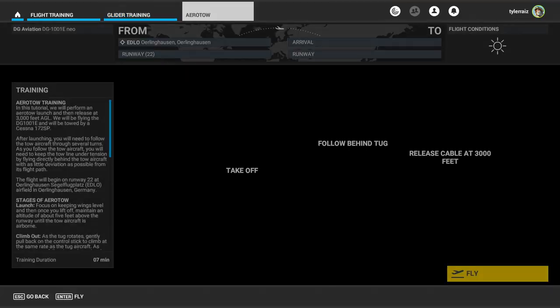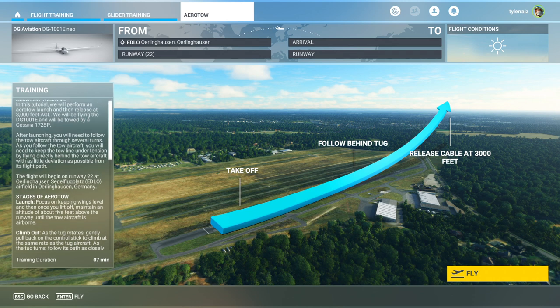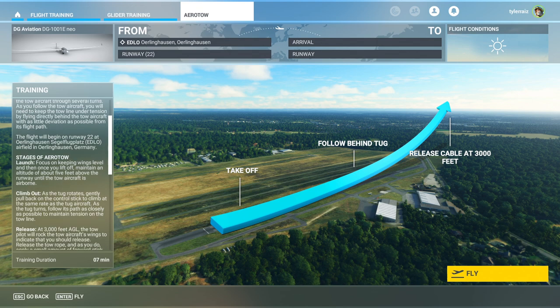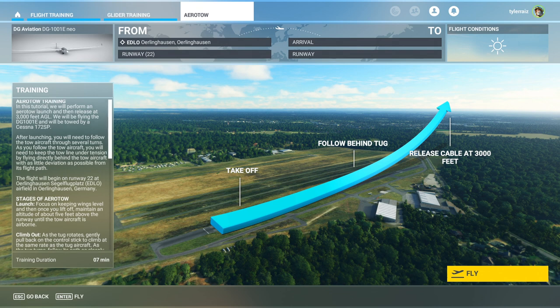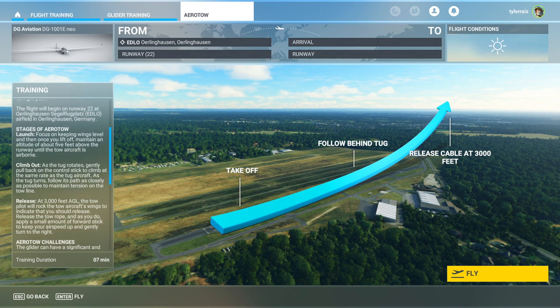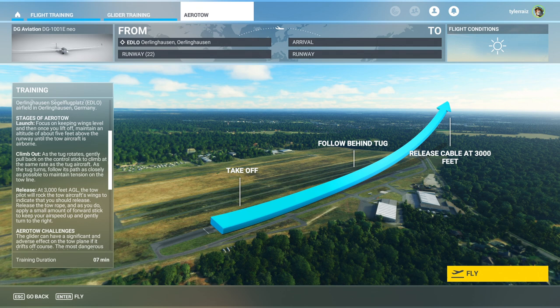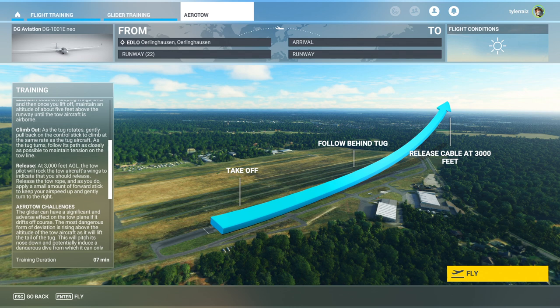Aero tow launch training. We're going to be towed by a Cessna 172, flying the DG Aviation DG 1001E NEO. We're taking off from an airfield in Germany, keeping wings level. Once you lift off, maintain altitude about five feet above the runway until the tow aircraft is airborne, because we'll get lift first — we are lighter and obviously have a much larger wing than the tow plane, so you don't want to go too far away.